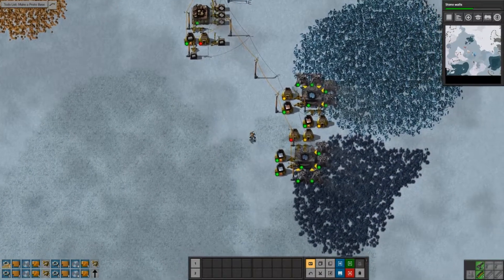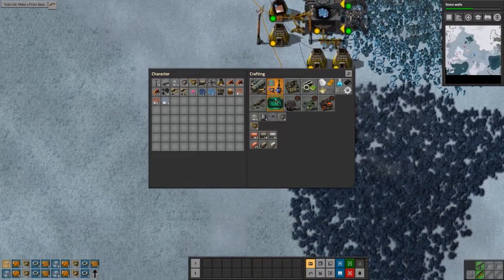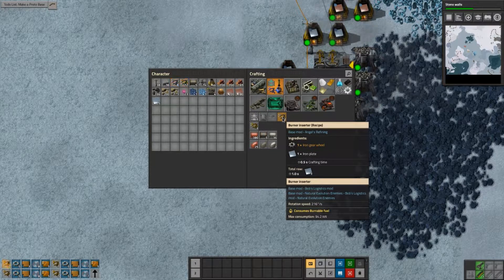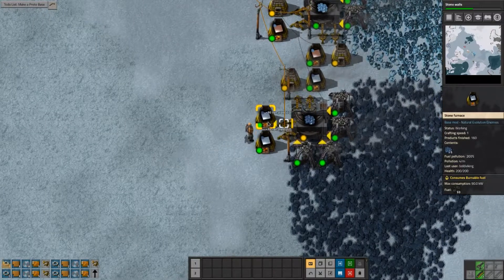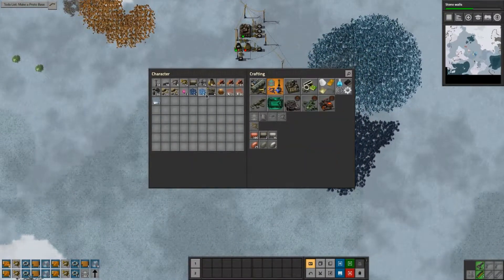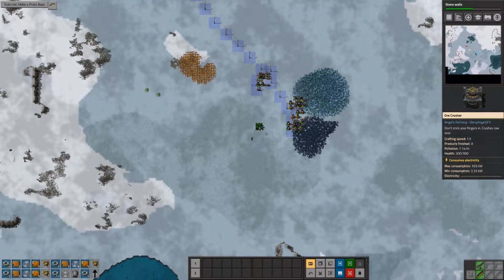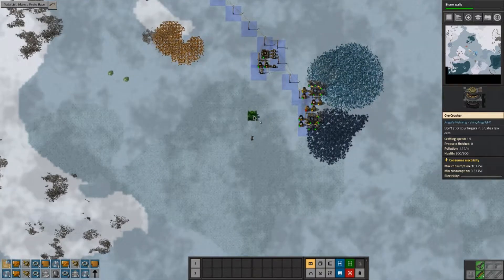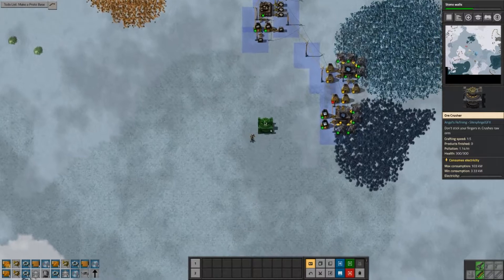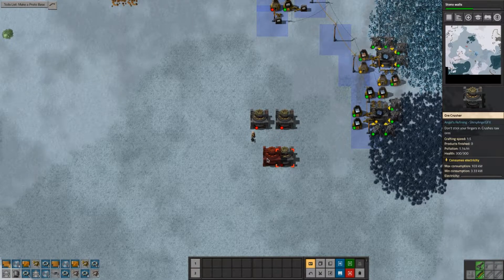Let's continue. Now if basic brick production is already up and running, we do need some of these and some further inserters - they are cheaper, so we'll be needing them. I'm going to build belt agnostic, so I can just place these buildings anywhere I please and not have to think about consequences. Let's do a quick and dirty crushing setup.